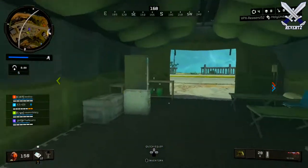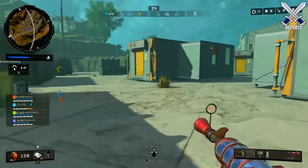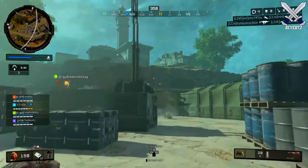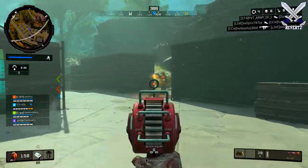What is up guys, the reverts here, and today I'm gonna be showing you guys what I believe is the new meta for Blackout Battle Royale, which is the ray gun. The ray gun before used to take two shots, maybe three depending on their armor level or if they were using any type of armor.